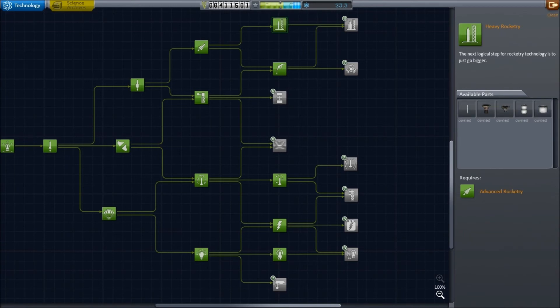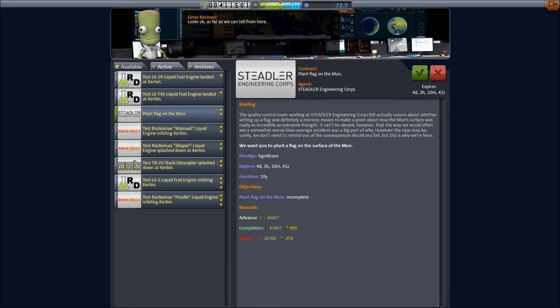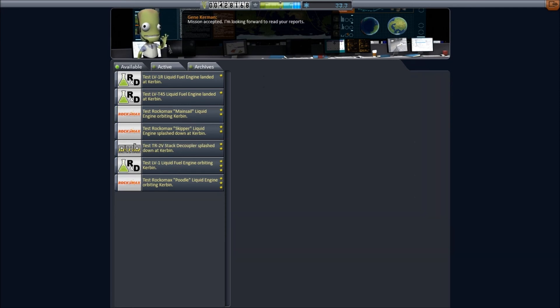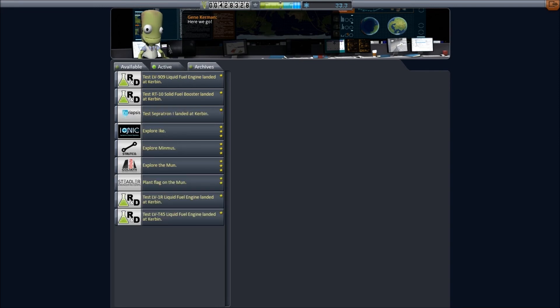I think at this point we are very much ready. One more thing though — we need to look at contracts again. There are a few more now. We've got plant a flag on the Moon — well, that's what we're going to do next episode, so definitely get that. And then there are a couple of random things for testing engines while landed, and I may as well take those — I may even do them off screen, because it's just standing on the launch pad and pressing go. That's our current science selection and that's today's episode. We are very much ready to go to the Moon — the contracts want us to explore the Moon and plant a flag. Then we can move on to Minmus, then Ike, but probably Duna first, honestly. Until then I shall say goodbye, thank you for watching, and I shall see you next time.